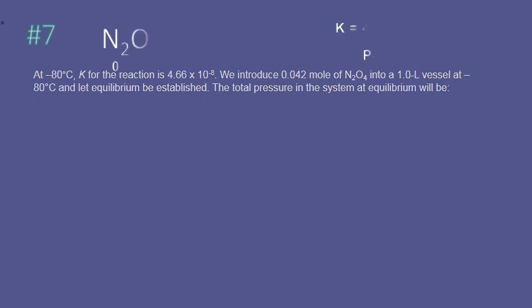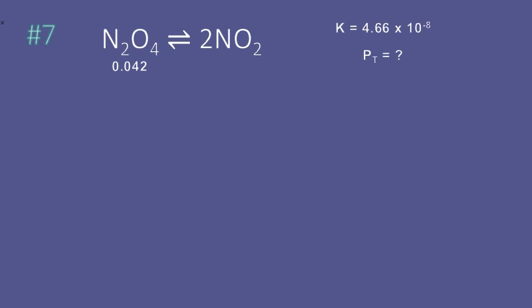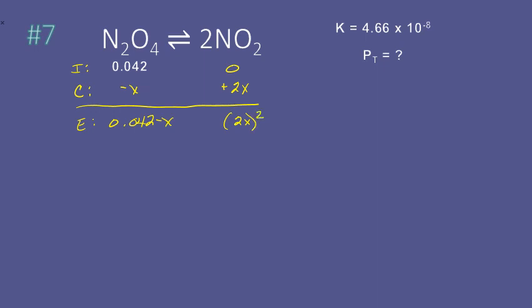For this problem, let's start with our usual ICE box. Initially we have 0.042, with zeros for the products, and for the change: minus X, plus 2X. At equilibrium we have 0.042 minus X and 2X squared. K is 4.66 times 10 to the negative 8th, which equals 4X squared over 0.042 minus X. We just need to solve for X, and we end up with X equal to 2.211 times 10 to the negative 5th.